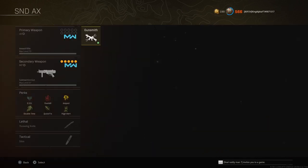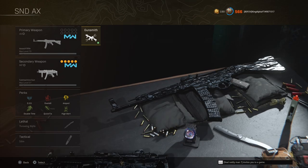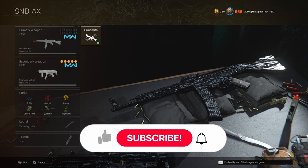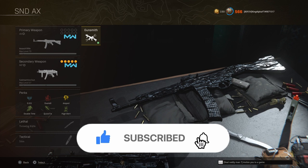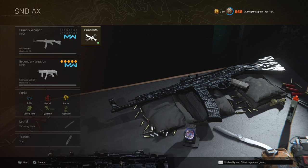That is how you can get any camo from any game on any gun you want, with some really epic customization options — whole bunches of different blueprints, attachments, and camos to create something spectacular. If today's video was helpful, like rating is appreciated — make sure to drop a like, subscribe, and ding the bell so you don't miss out on any future videos. Thank you guys so much for watching, love you all, catch you in the next one.